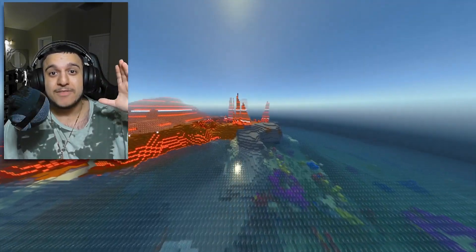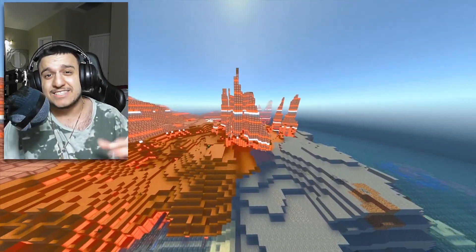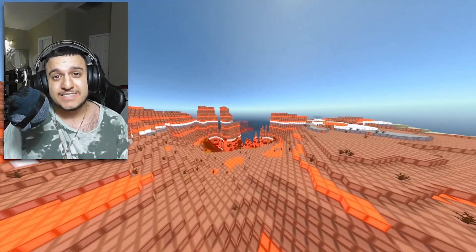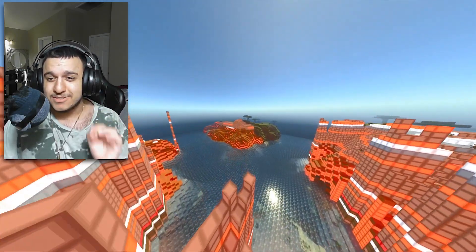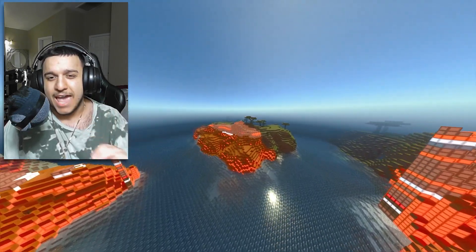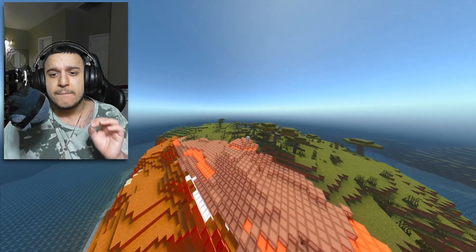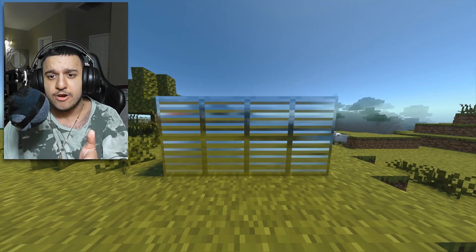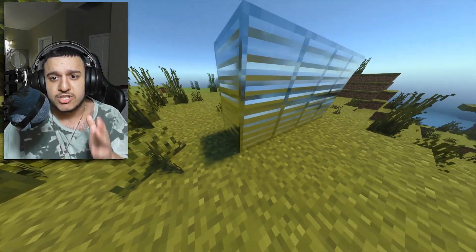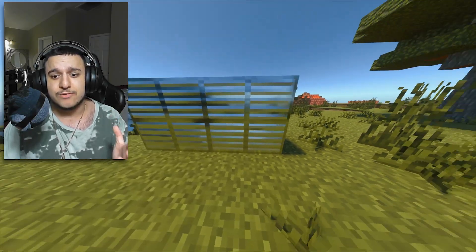On to today's number 2 spot, we have the Vanilla RTX Normals. This one replicates RTX for non-RTX devices. The downside is it only works for Windows 10 Edition and maybe consoles — I haven't tested it on consoles, but I know it doesn't work on Pocket Edition. Just look how beautiful these shaders look. All the blocks are glowing, the iron blocks look great with all the shadows on every block, the grass, all the blocks have shadows. I think it looks really realistic.